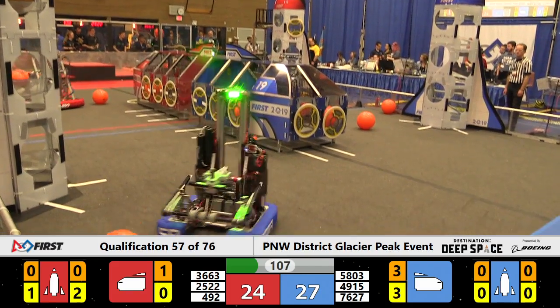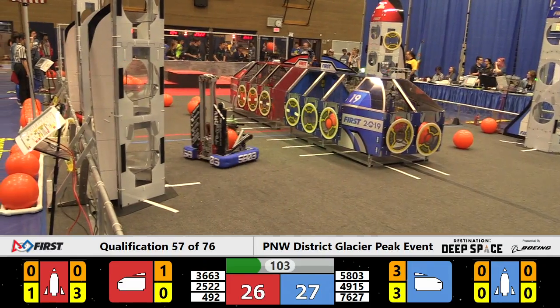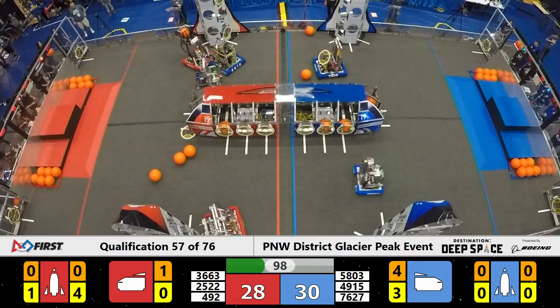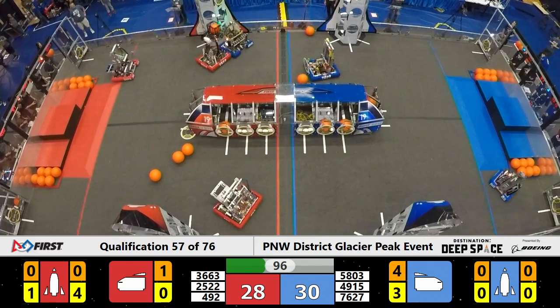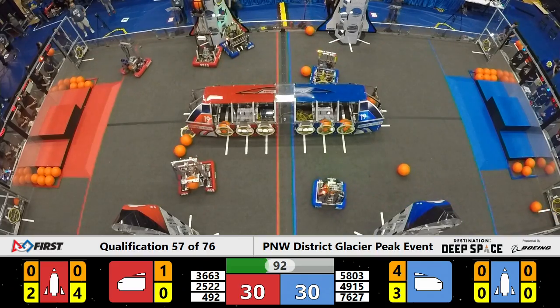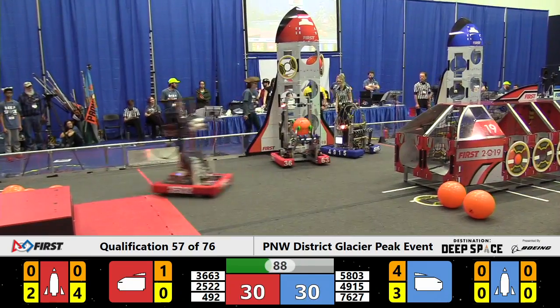They've got a hatch panel, and it looks like the Red Alliance is going to tag team both sides of the Red Rocket on the far end of the field. All eyes on the sky now as the Royals go tall — one piece of cargo up in the air and they pop it in. It's secured. Everyone's looking good.